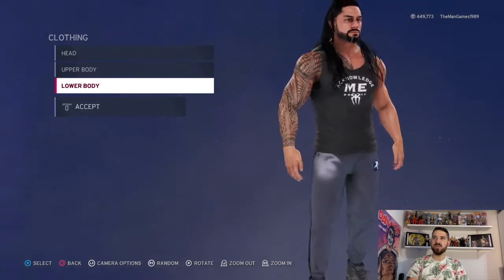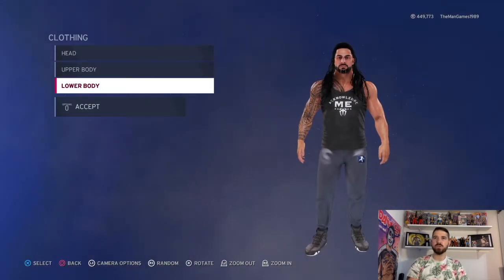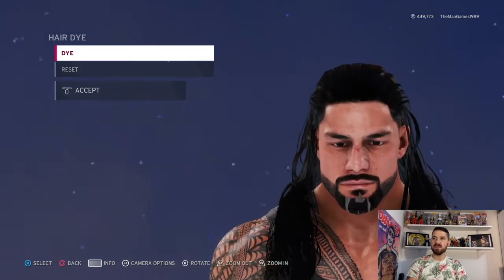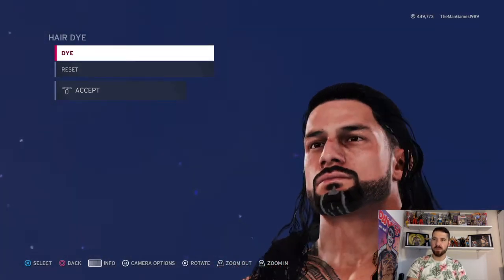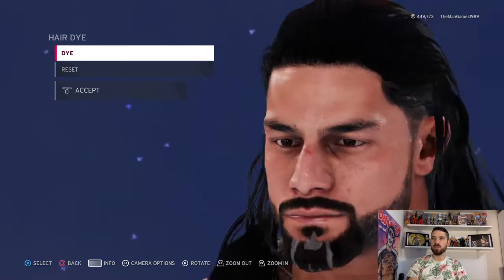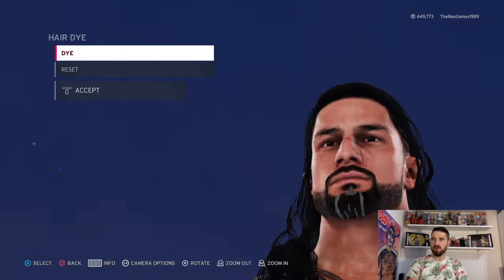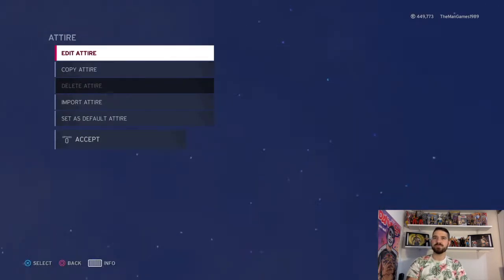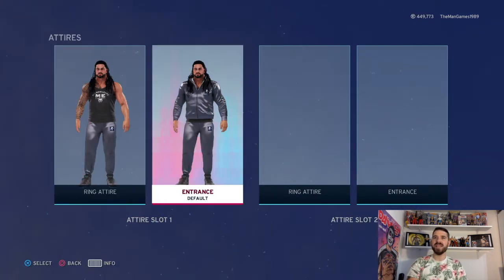We'll stop there for a second and go to hair dye — you can see there's a bit of gray there on the beard. It's up to you whether you want to include that or not, but we'll put a bit of gray in the beard like he does have. Now I'm going to go over to the entrance attire so we can do the full tracksuit in one go.